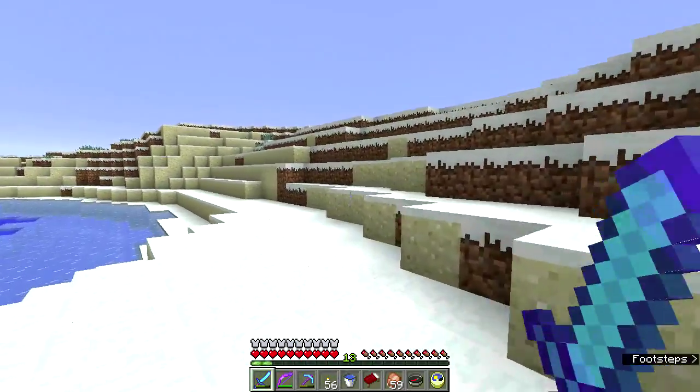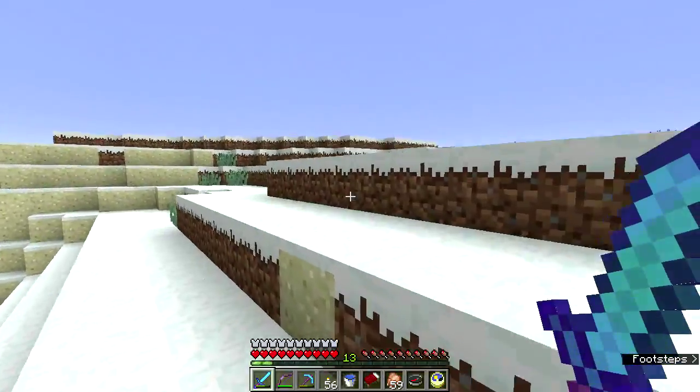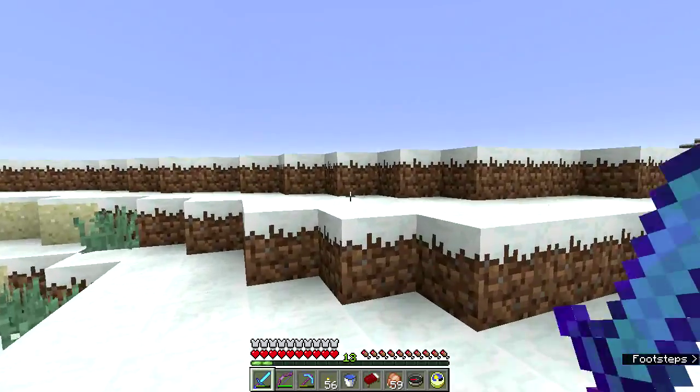It might be nice if the subtitles didn't include your own footsteps in the footsteps indicator, because that would be useful for telling when a zombie or somebody is walking around you.